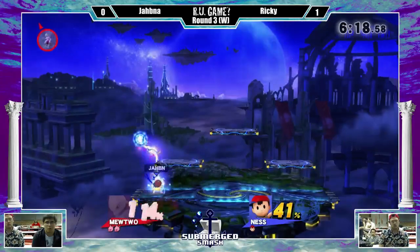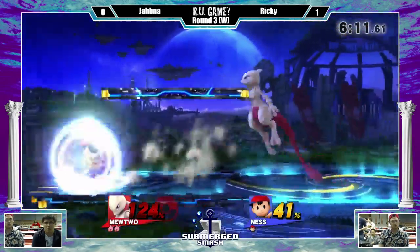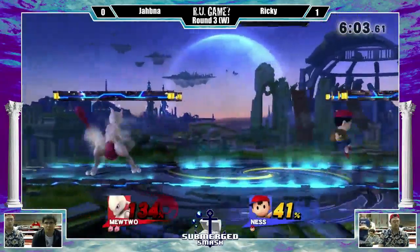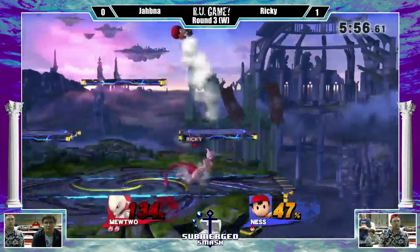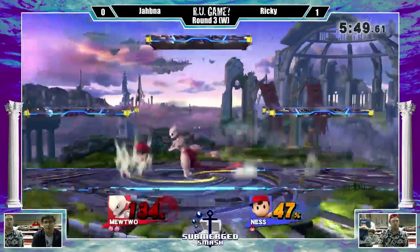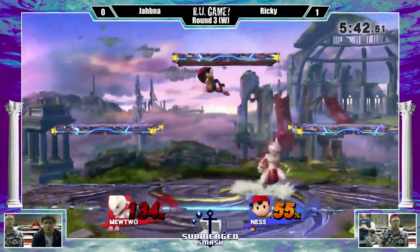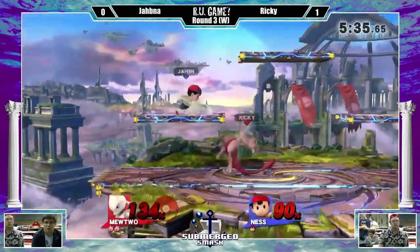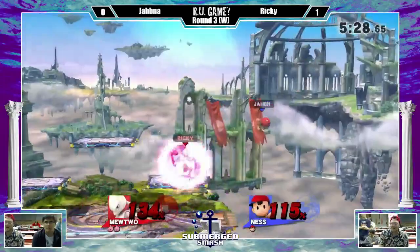That should not kill — wow, that was close. Mewtwo got back on the ground — that was an unsafe play, that was scary. PK fire — no one ever thinks to reflect that. Mewtwo with the spot dodges and then rolls. Up tilt, Nair with that shield pressure is definitely good. That barely missed — that would have been amazing damage. You can use the reflect with Mewtwo into a quick dash up smash and it does really good damage. The up tilt was really good right there. That disable is definitely using range effectively. I like that — Mewtwo's tail is ridiculous.